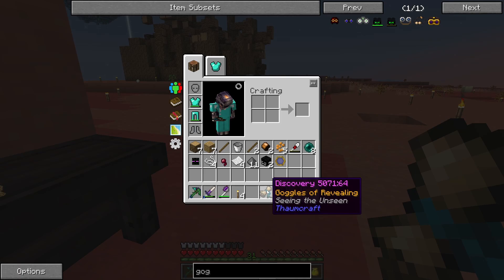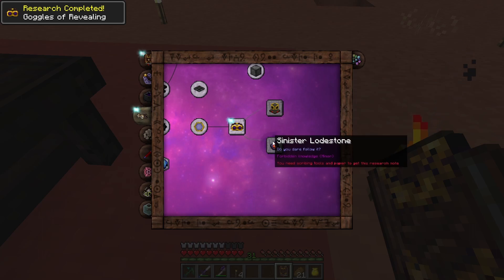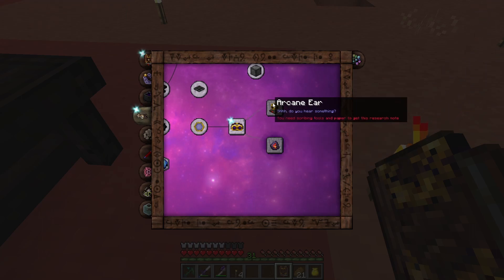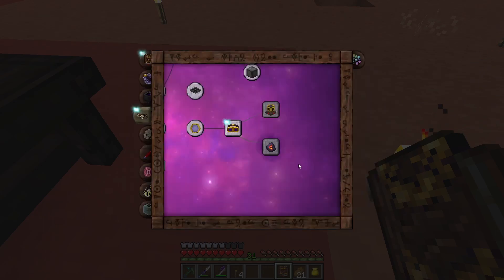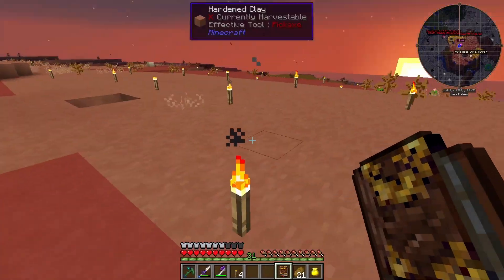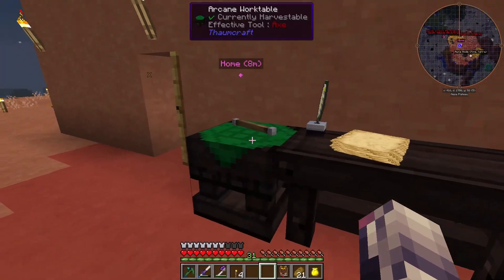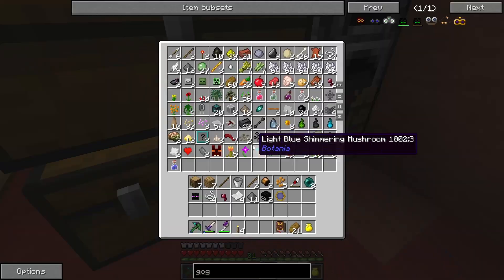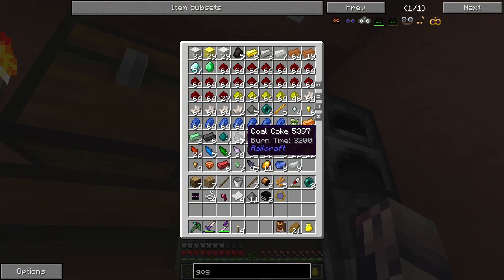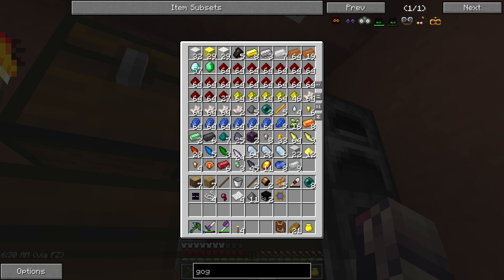So quickly I went ahead and researched the Goggles of Revealing. We're going to learn that real quick. This actually gives us a little bit more stuff: Sinister Lodestone and Arcane Ear. These are actually going to allow you to see nodes and stuff without needing the Thaumometer. But the problem is you won't be able to scan things with this — it is purely just so you can see nodes.